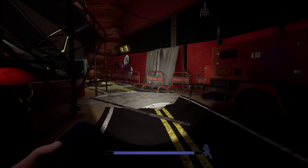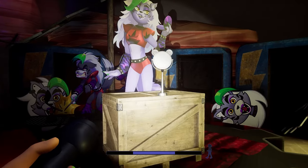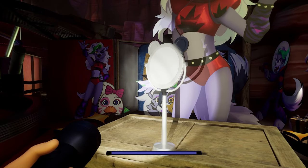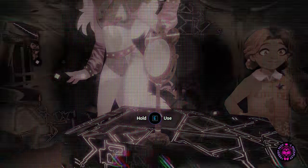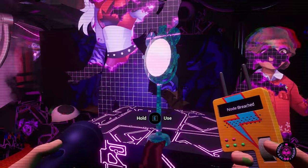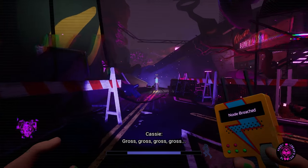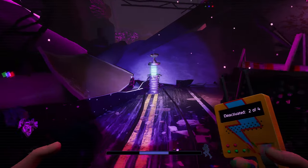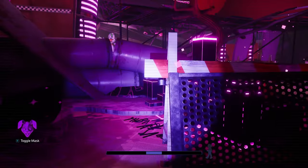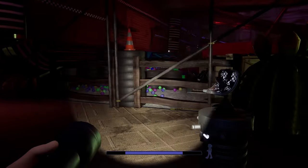The same thing is going to happen here — our mask will get locked on. Let's deactivate this, then run over here and we can disable this inhibitor. Now we have to take our mask off to continue through to the next area.